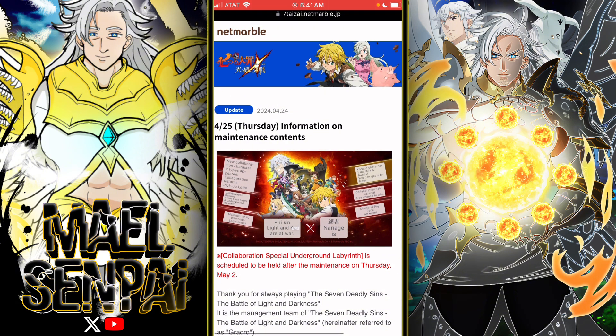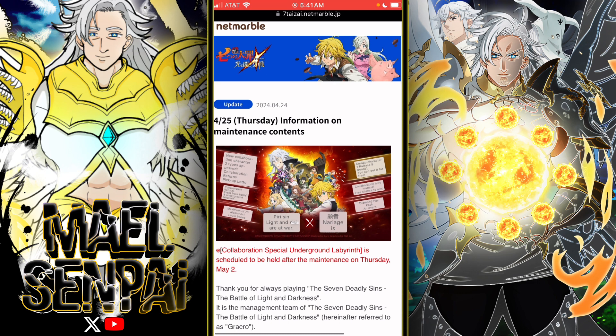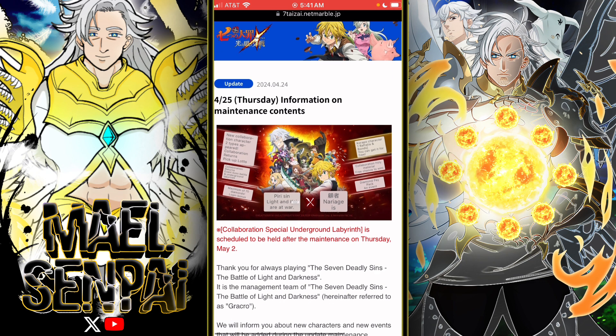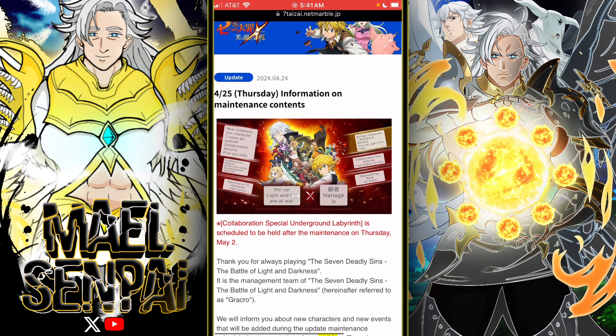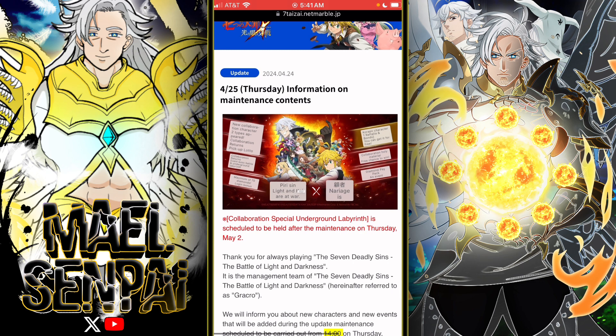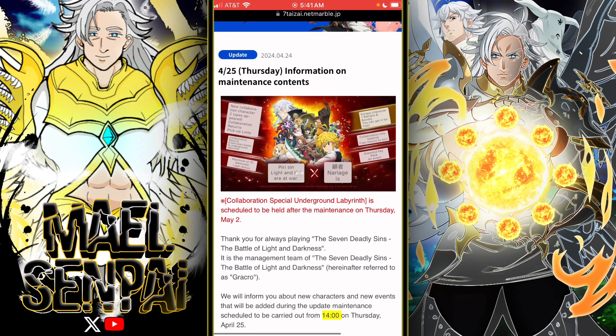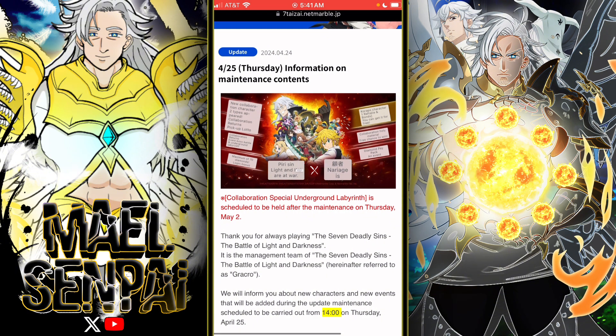Nafumi's passive: when a unit takes a stance, increase human allies' damage by 30% and decrease damage taken by 40%. For every human ally participating in battle, the unit's HP increases by 5%. Reptalia's passive: removes conditions — I think that means debuffs — for every ally with the same attribute. Philo's passive: at the start of the ally's turn, inflict debuffs to all enemies, decreasing critical resistance and critical defense for one turn.